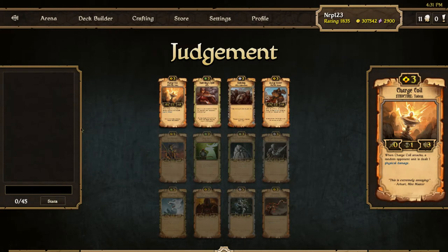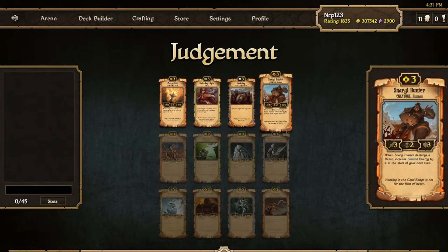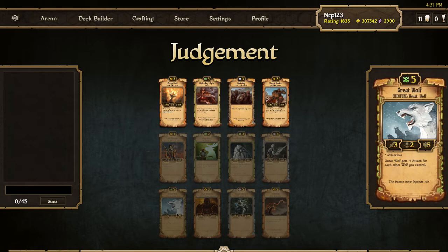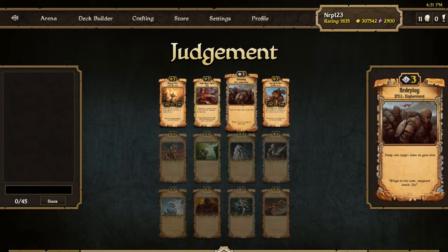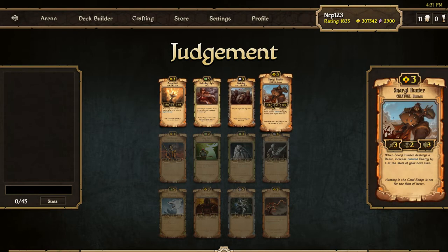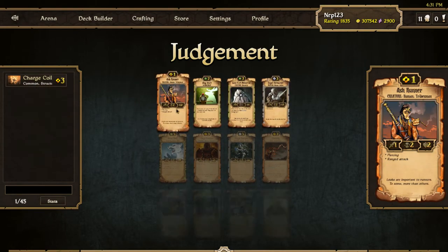We have some good scrolls. Starting off with Charge Coil is good. Snoring Hunter is fine. Royal Skirmisher is amazing. Winx Charger is okay, but it's with Order and the Great Wolf maybe. First row, I think I'm going to take the Charge Coil. Maybe I should take the Creature? No, I'm going to take the Charge Coil first row.